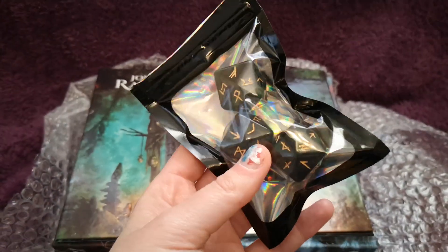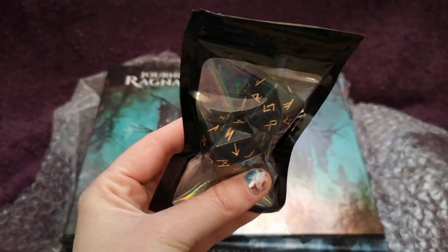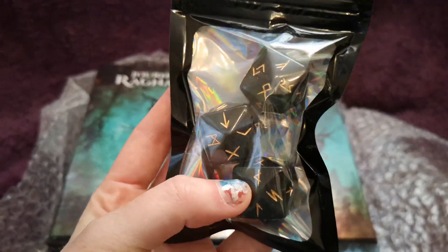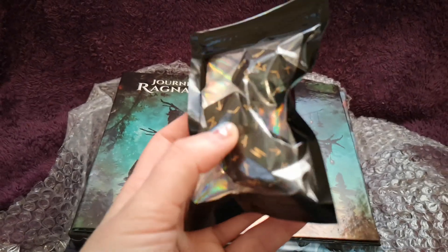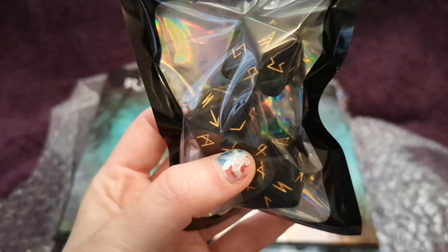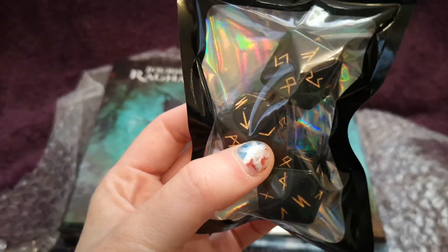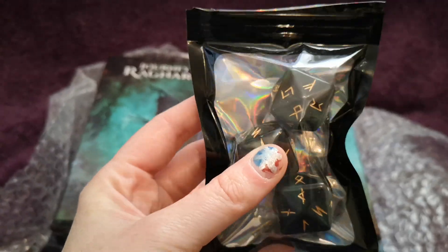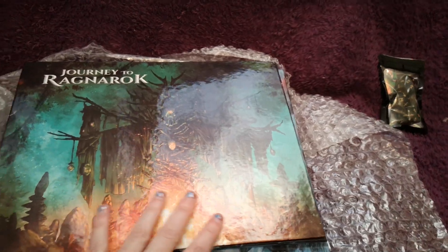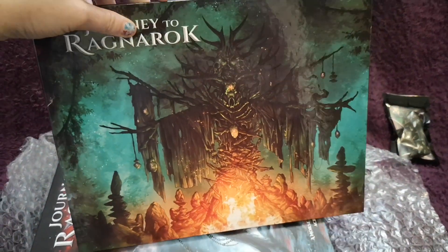These dice are unlike any other dice I've seen, and I'm looking forward to having a play with them — seeing how they work mechanically with the rules and lore contained in the books. There are three of them; they're kind of a jade green, black-toned, and they've got beautiful gold-inked runes on them. Quite chunky — definitely bigger than your average d20.